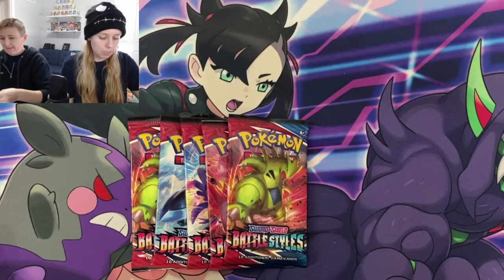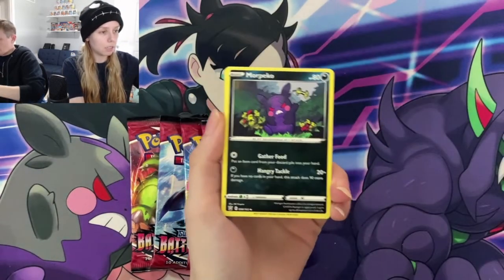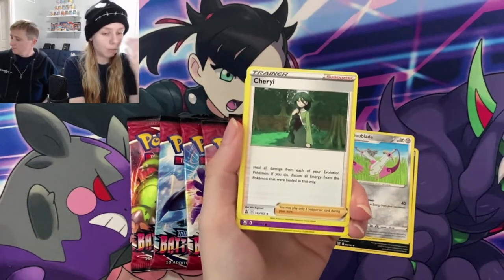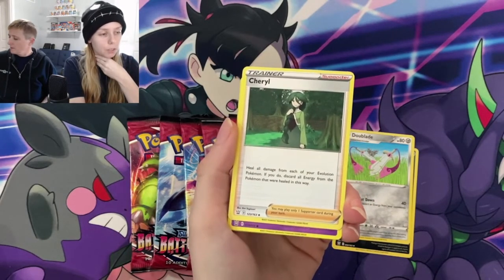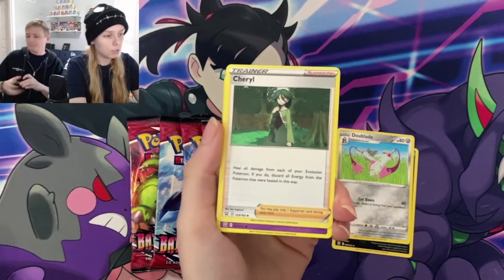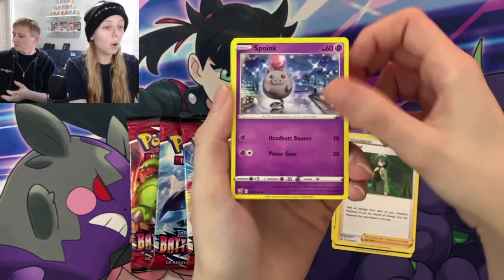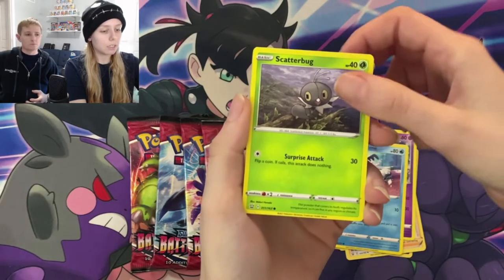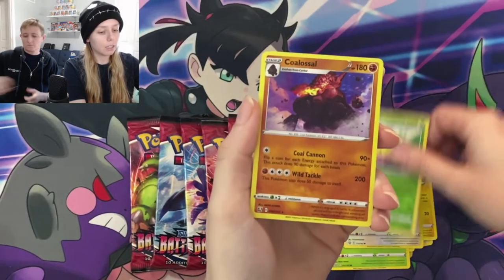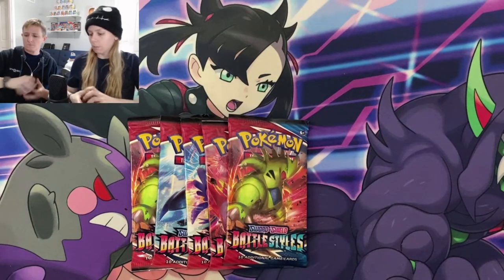Let us know down in the comments below, as always, if you get any super fantastic pulls from the online. If you're having luck pulling from this set, what has your favorite pull been so far? Cheryl — supporter card: heal all damage from each of your evolution Pokemon; if you do, discard all energy from those Pokemon you healed. Spoink, Galarian Mr. Mime, Scatterbug, Yamper, Lickitung, Cherim, and a holo Coalossal! Coalossal has also been in most of the sets so far for Sword and Shield.